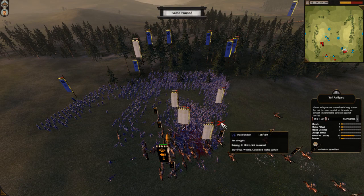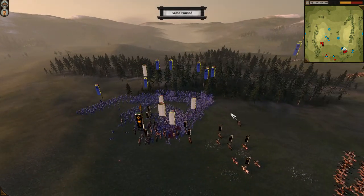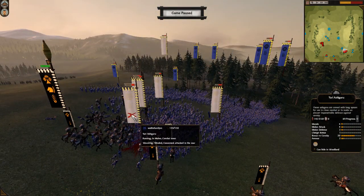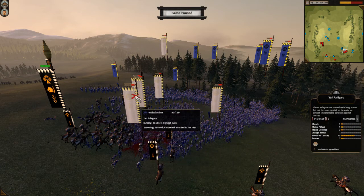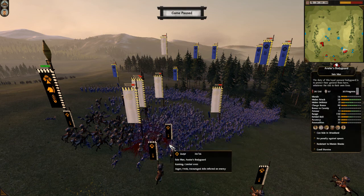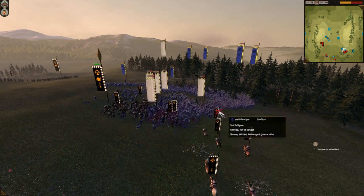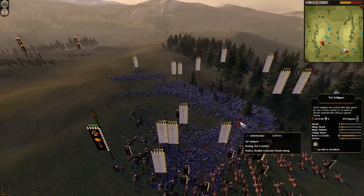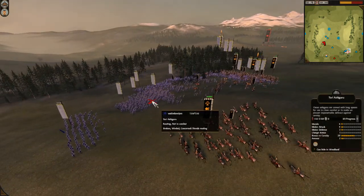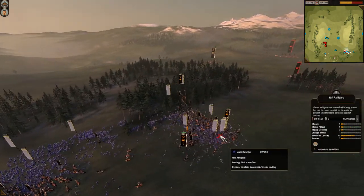There is one important morale penalty you have to know about: nearby friendly unit routing. It causes what the Total War community calls a mass route or chain route. They all waver — it's not enough to route them instantly — but once one unit routes and its morale bar goes completely white, it applies an additional penalty. Then all other units that could have fought start routing one by one. I wonder if the friendly unit routing penalty stacks. I'm delivering rear charges and look what's happening — I'm not even touching some units. Concerned — France routing — whole army dead in basically one charge.